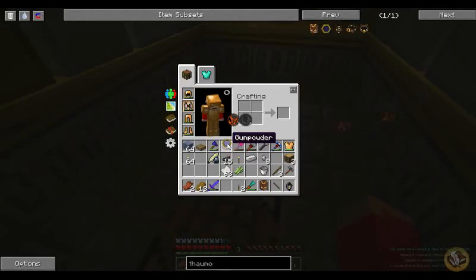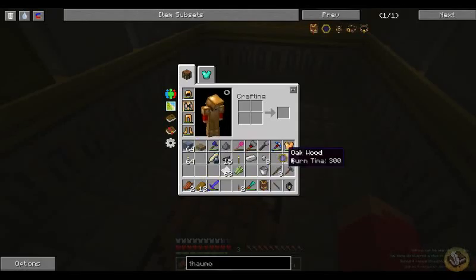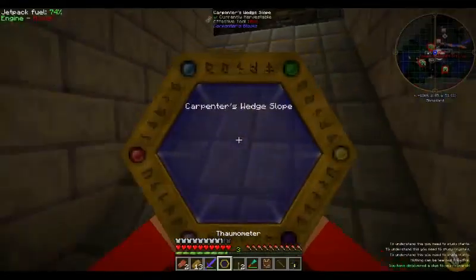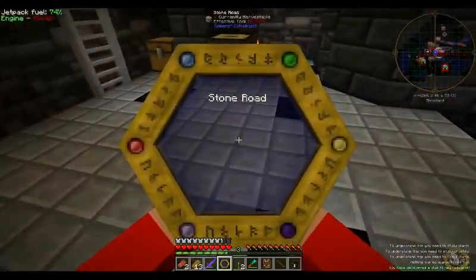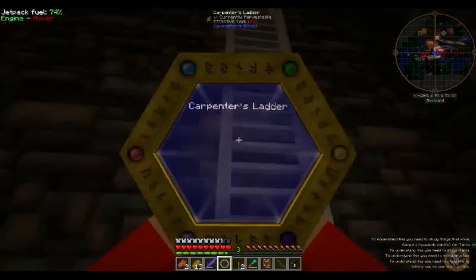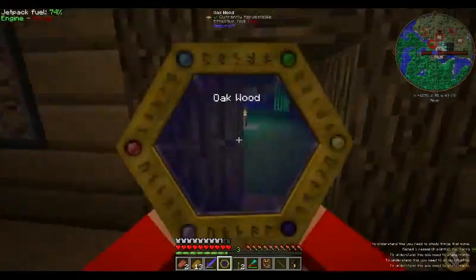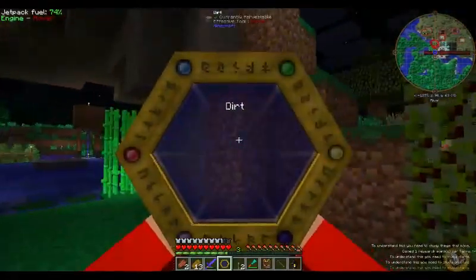Can I just shift-click it up there? Yes I can! Thaumometer — whoa! Oh boy, it's letting me scan stuff in my inventory — this is new! I didn't know I could do this, but apparently I can. You can scan stuff right out of your inventory — that's pretty cool! Well, how about that, what do you know. I can't scan most of this stuff but I wasn't expecting to — it's okay.